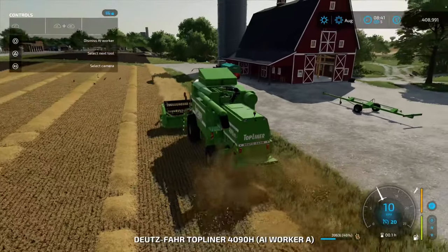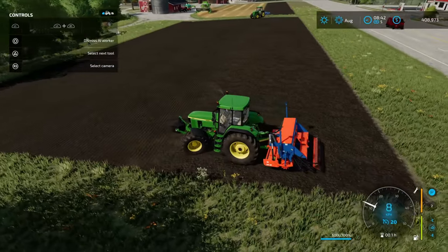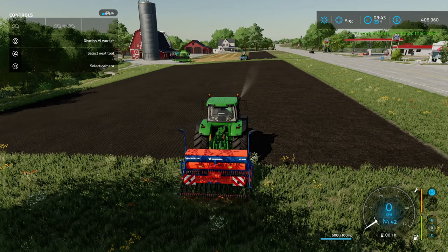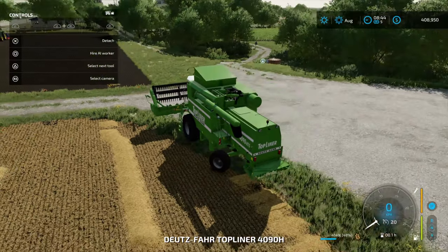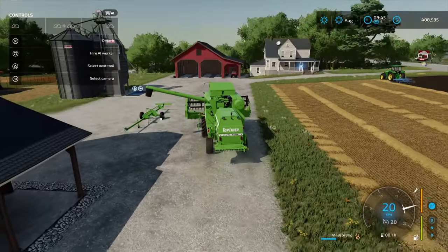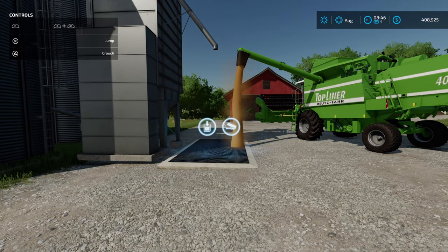That's the sheep barn placed. Let's check in on our vehicles — we're just about done. Basically the process from here is we've got to get these guys completed, then we're going to look to buy or lease some equipment. The harvester is done. It's up to you whether you sell it or not — I'd potentially keep it initially because it'll give you more flexibility. You can either sell this wheat directly or store it in your silo.